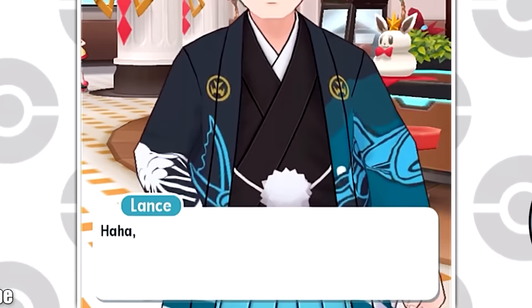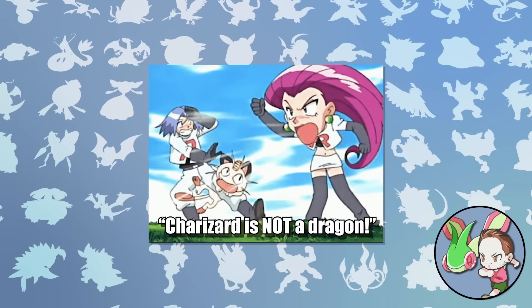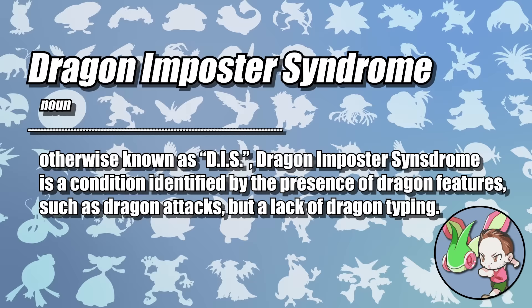Just take it from the Dragon Master himself. That's pretty definitive proof, but not everyone is quite as accepting of dragon Pokemon that aren't dragon-type. As a result, many Pokemon suffer from what experts call Dragon Impostor Syndrome, or DIS.